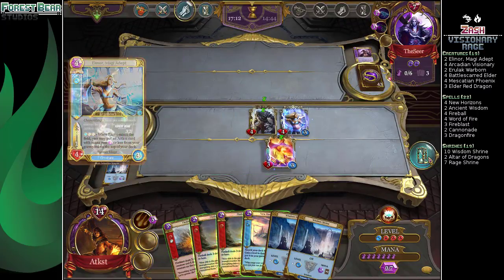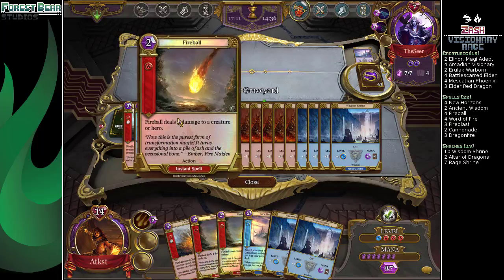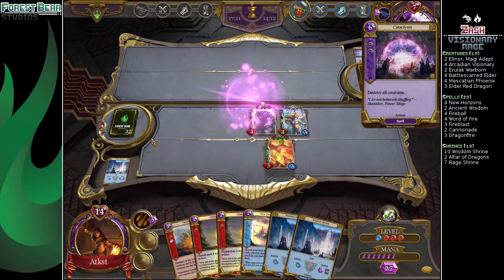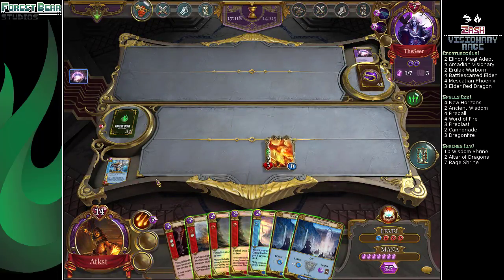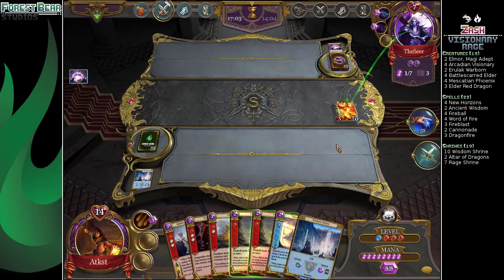Elinor's gonna put Dragon Fire on top just in case he has another one of those. We could have put that Fireball up there and just burned him out, but it's not really necessary with our field. Fire Blast, Fireball, Fireball, New Horizon. That was not even winning. Not even winning — because we said that Phoenix. Not even winning. Going for the beat and double Fireball for the win!